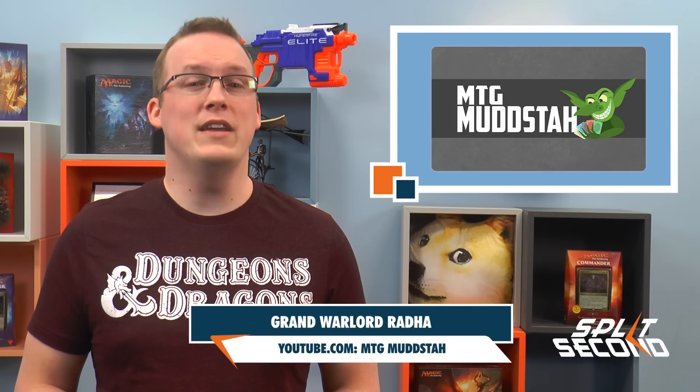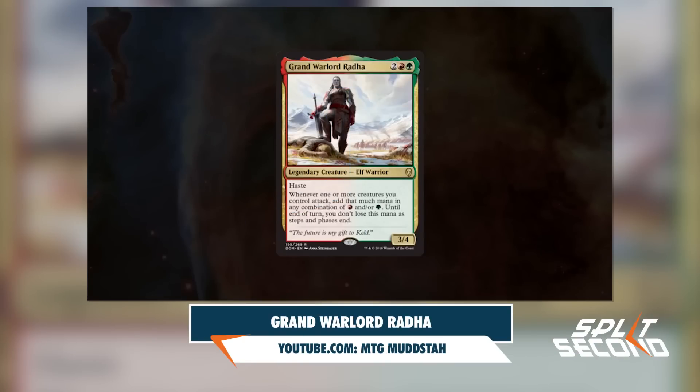The MTGMudsta YouTube channel gets another callback to a previous visit to Dominaria. Grand Warlord Radha is a 3/4 legendary elf warrior for 2 red-green. It has Haste and says: whenever one or more creatures you control attack, add that much mana in any combination of red and/or green until end of turn. You don't lose this mana as steps and phases end.